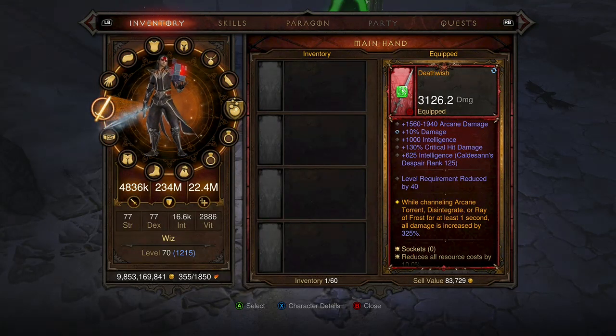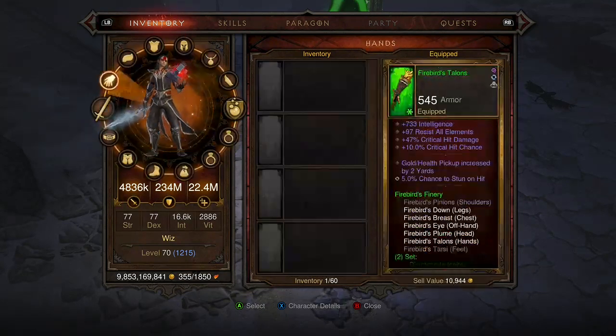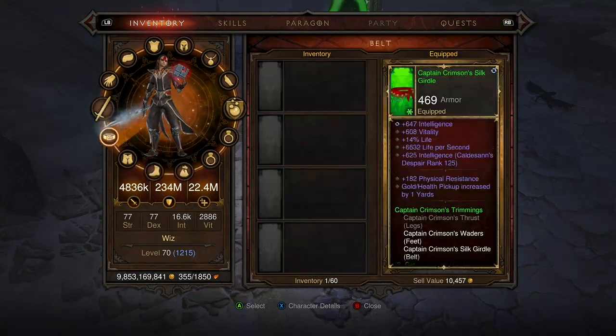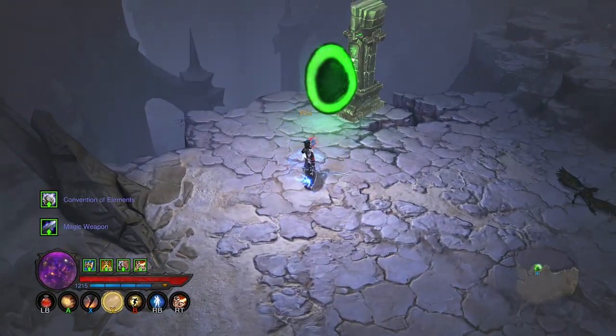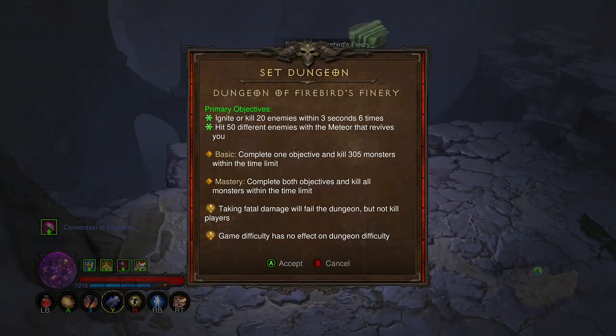If you just want to wear five pieces as a set, you can use Death Wish or any sword that allows you to cast. Any weapon works, along with all six pieces of Firebirds — including shoulders, boots, whatever — to get your six-piece bonus going. The dungeon objectives are: ignite 20 enemies within three seconds six times, and hit 50 different enemies with the meteor that revives you.